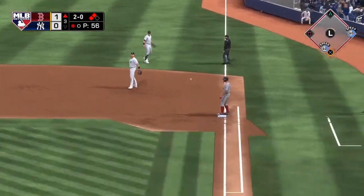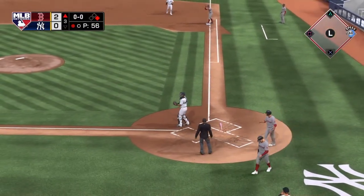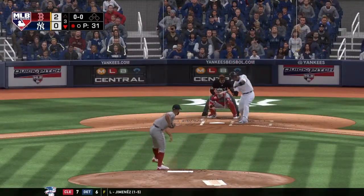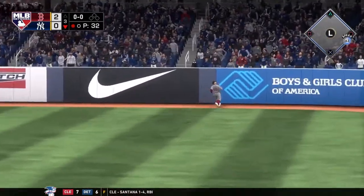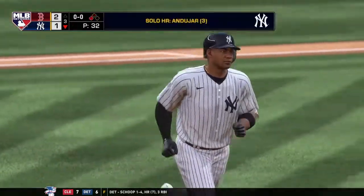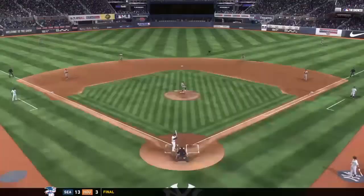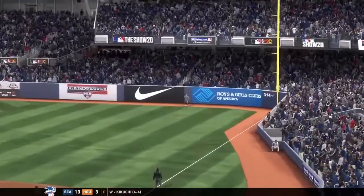A relay to the plate and they're not going to get him — he's in there to score. That'll bring up Miguel, and there's a swing and a drive hit well out to right field. Racing back, the right fielder is gone. He uses that short porch to his advantage — home run!